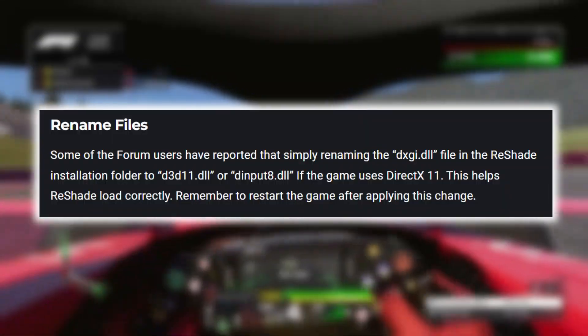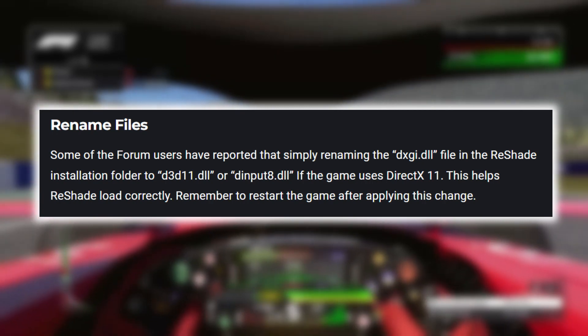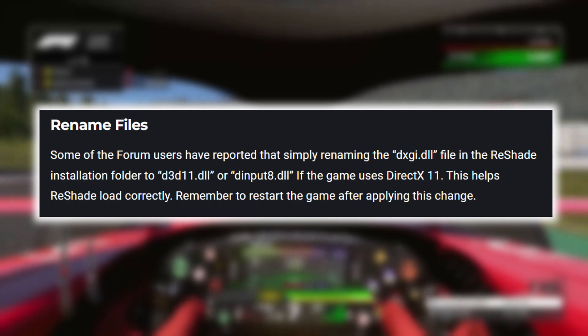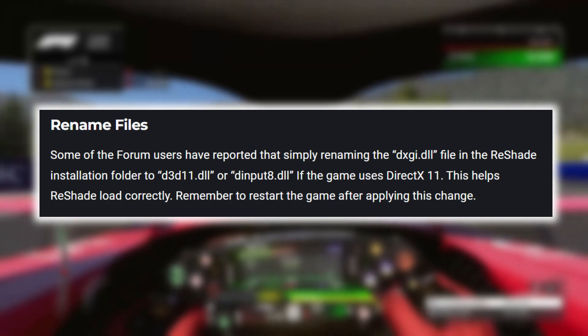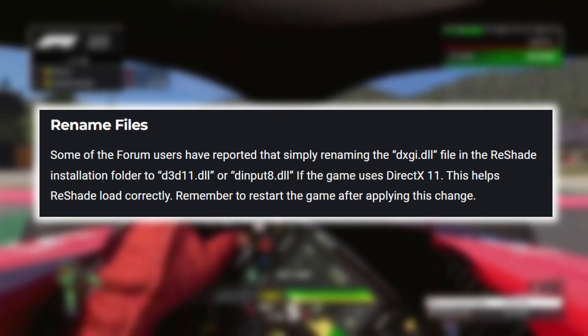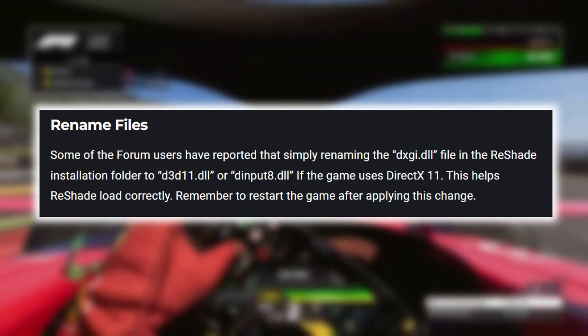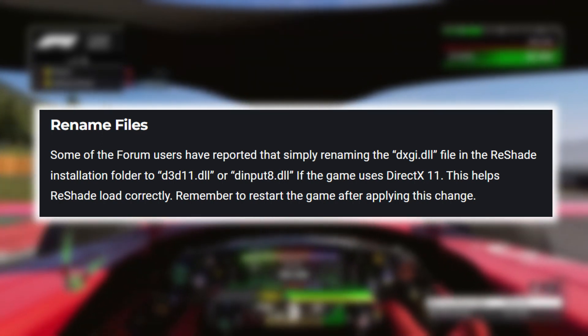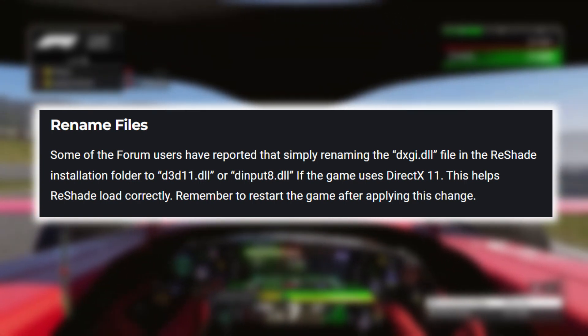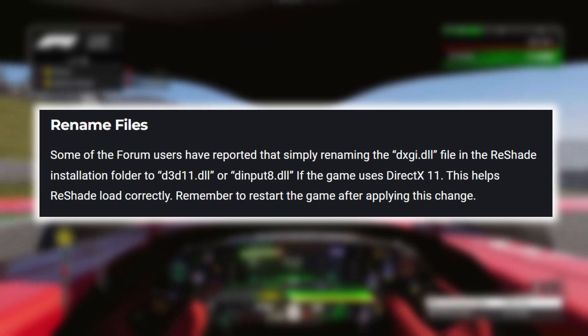Another potential fix is to rename the Reshade files in the game directory. Depending on the graphics API used by F1 24, you'll want to look for files like D3D11.dll, D3D9.dll, DXGI.dll, or OpenGL32.dll. Rename these files to disable Reshade temporarily, launch the game, and then rename them back to their original names to re-enable Reshade.